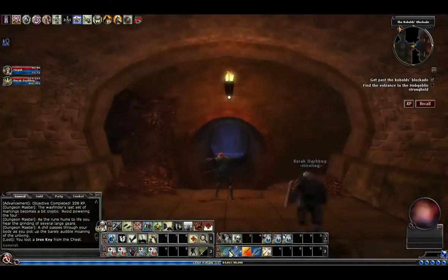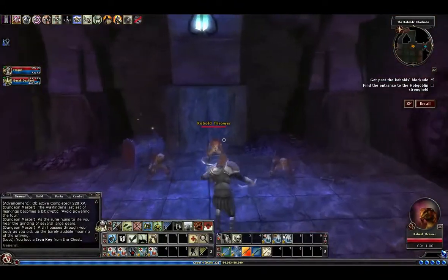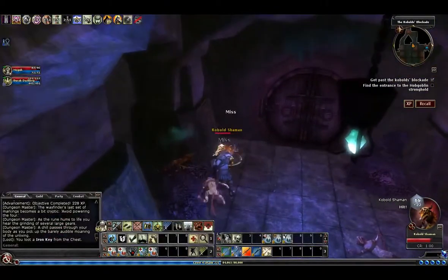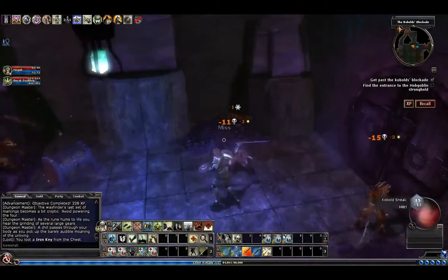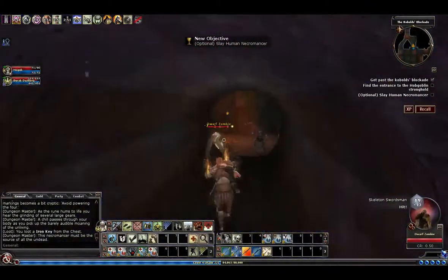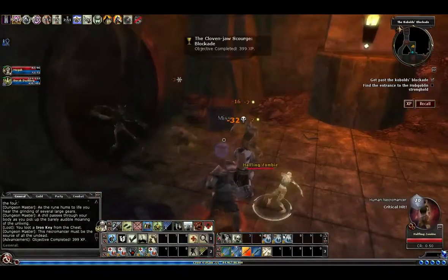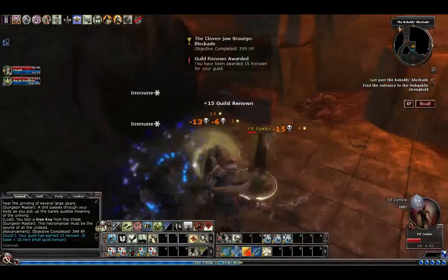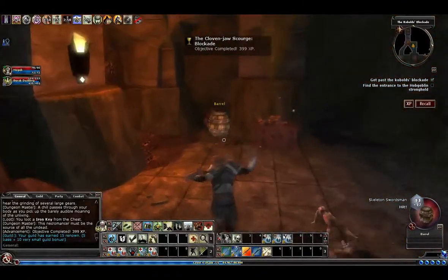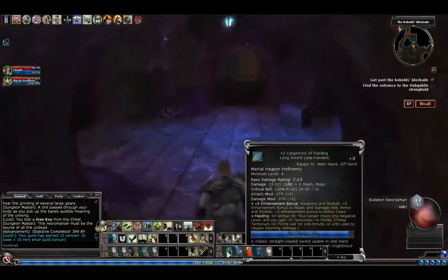Heading through the tunnel, there are still some undead in here. No kobolds, that's okay — oh, shaman! And the necromancer in here. Once you kill those kobolds, break down that door, come in here and kill the necromancer and his undead minions. Collectibles are here if you like them, and we should be able to go back to our other sword now.